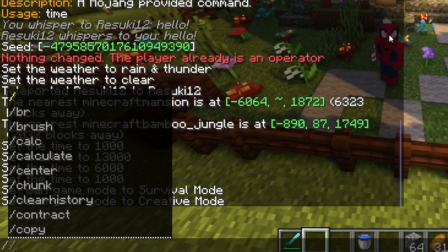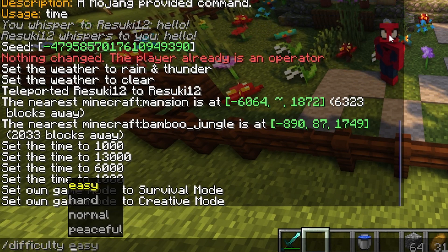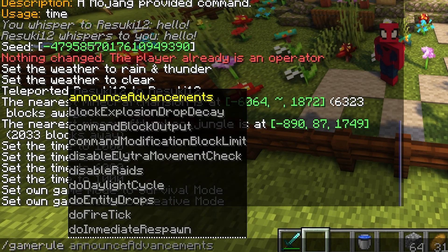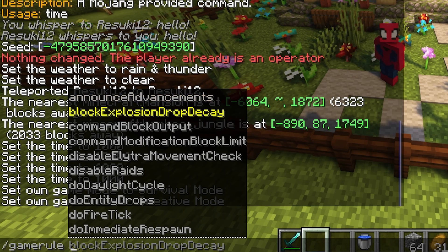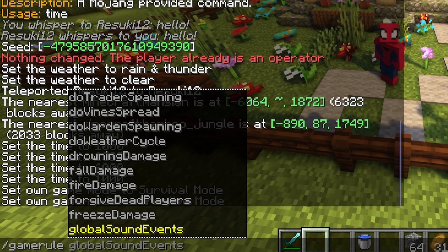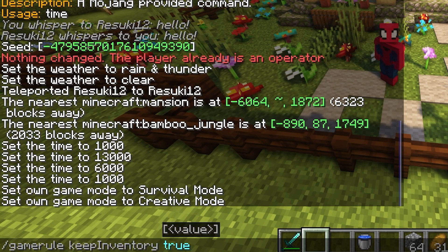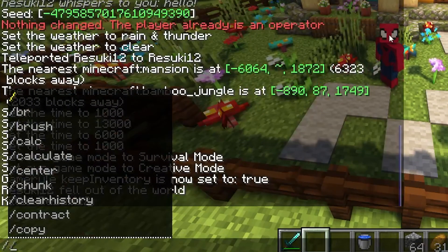The next one we're going to take a look at is slash difficulty. Speaking of whether you want to play regularly or not, it might be helpful to know if your game is on easy mode or on hard mode. Next is slash gamerule. You may see a long list of different rules here, but it's for things like keep inventory, for example. If you set this to true, then it'll be true that you do not lose stuff when you die.